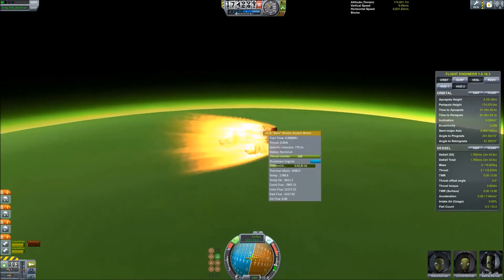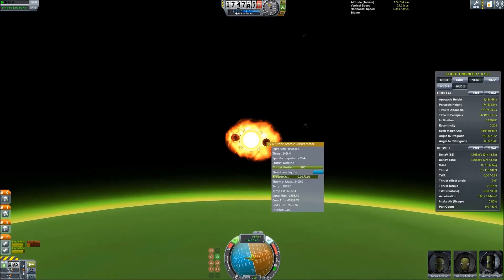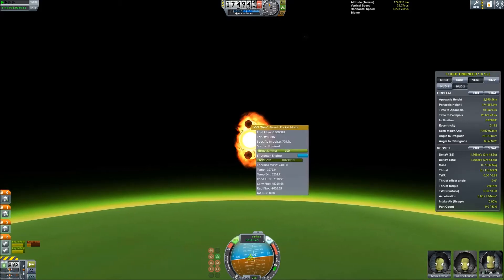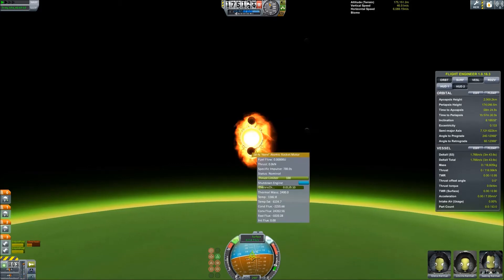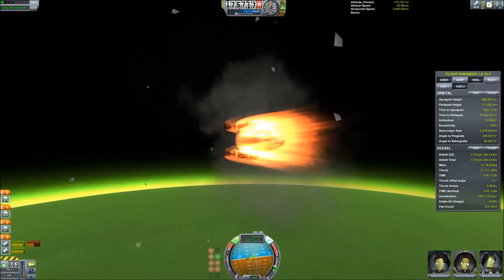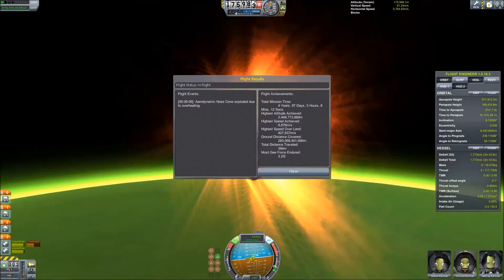Our first engine has started its overheating process, and this doesn't look too good. I'm going to try and spin it around — maybe there's less air density somewhere. I'm just trying to find a way to cool this thing off. It's strange that it's only happening to one engine. Oh wait — okay, just a nose cone, just a nose cone. We're okay.